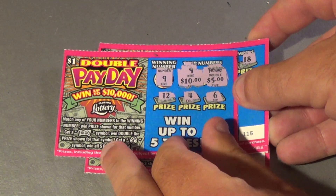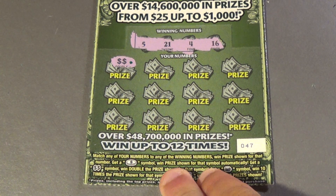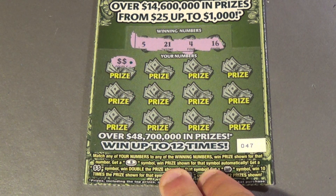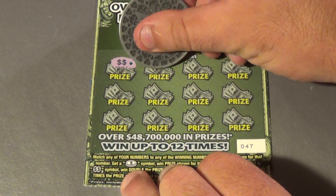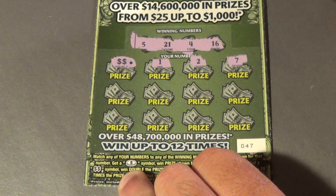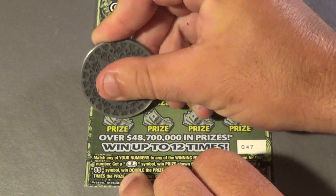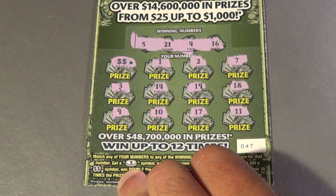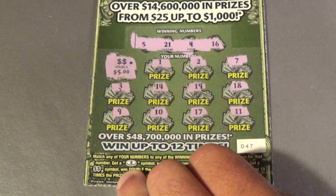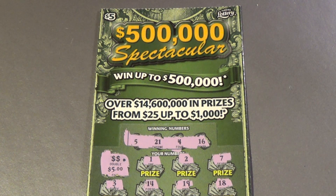Show you that $20 again. Now it's time for the bonus — this is a $500,000 Spectacular. We're looking for 5, 21, 4, and 16. But look what popped up right at the beginning — a double dollar symbol! So we have at least $10 on this one. We get 1, 2, 7, 3, 14, 19, 18, 9, 10, 17, and 11. So it is just this — what are we doubling? $5. That is a $10 double up, to go with a great session. Like, comment, share, and subscribe. SOS signing off.